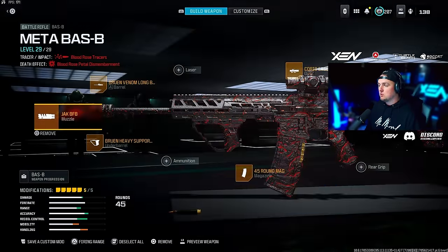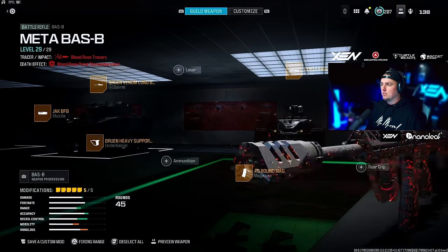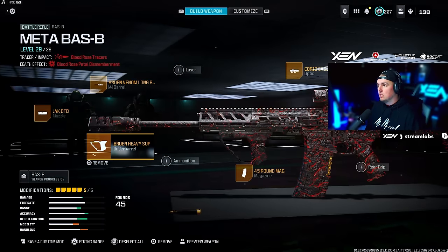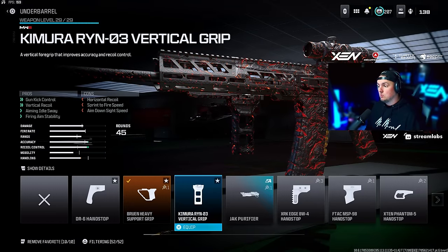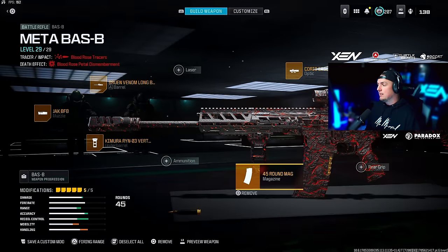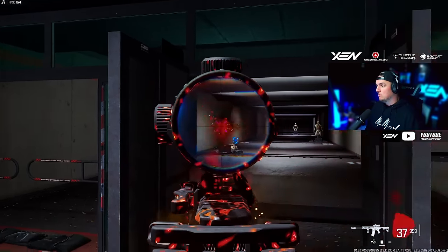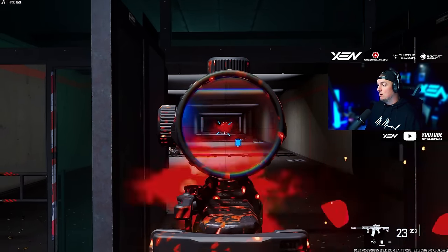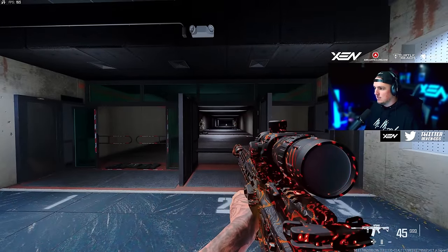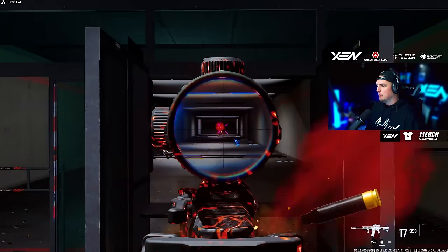With the Bass B and this new Jack BFB muzzle you're going to love it — I think it's completely broken again. I'm running the Bruen Venom long barrel along with the Bruen Heavy Support Grip or the Chimera Ryan O3 Vertical Grip, completely up to you, plus the Corio Eagle's Eye 2.5x scope and the 45-round mag. The recoil seems even better now — way more controllable than before, and it didn't have a ton of recoil to begin with. With that new muzzle it just seems even more broken.